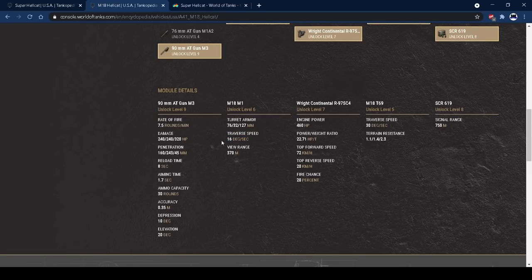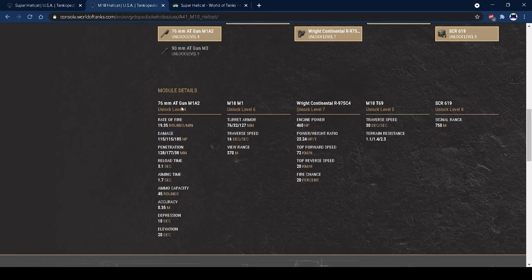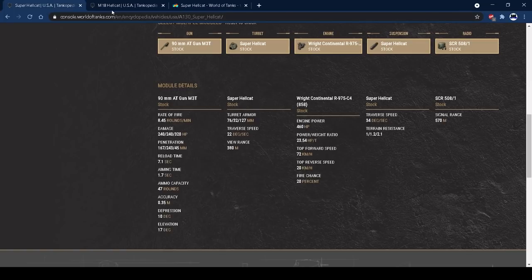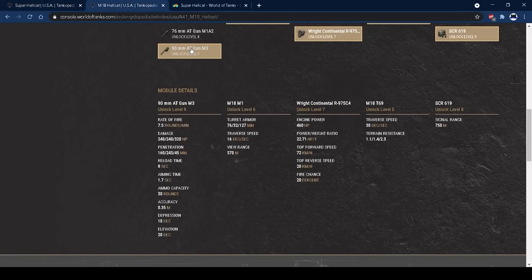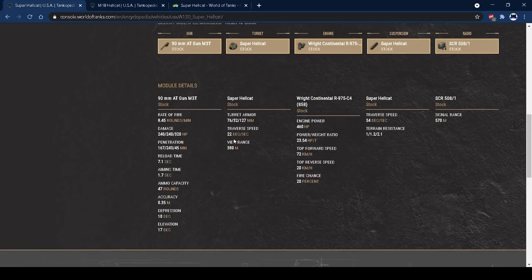The Super Hellcat has 22 degrees per second turret traverse, buffed from the standard Hellcat's 16. You really do notice the difference. With the rapid aim crew skill you could push that to around 24-25 degrees per second, which is nice and noticeable for a turreted TD. But it is a turreted TD, so you don't really want to be relying on a really quick turret — you want to maximise the other things about the tank.